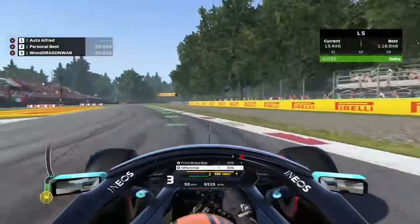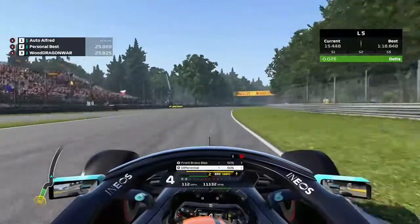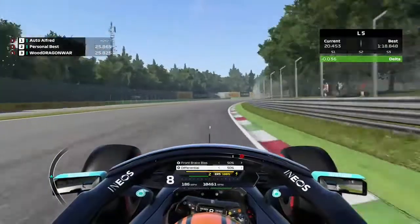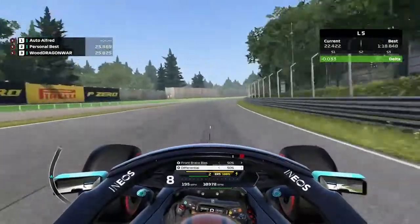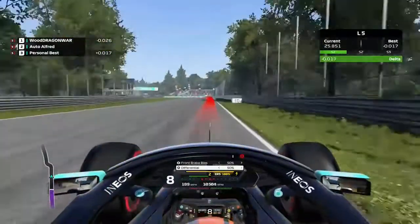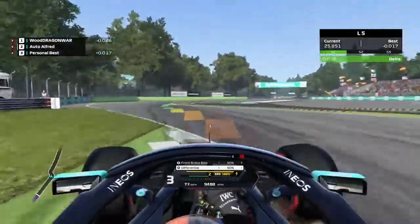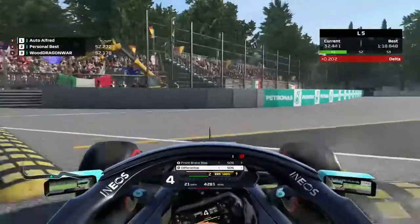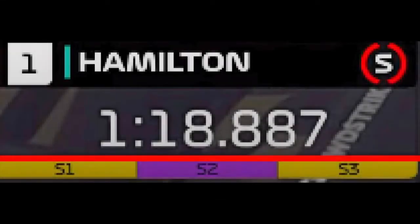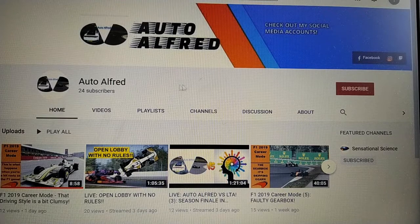Today I'm going to be setting myself a bit of a challenge. You may remember that last week Lewis Hamilton set the fastest lap in F1 history in Monza, and that was a pretty darn good lap. Today I'm going to see if I can try and beat that. Here's one of my failed attempts — as you can see I've completely messed up here. The time I have to beat is a 1:18.887, which is a very quick time, so we're going to see if we can beat that.